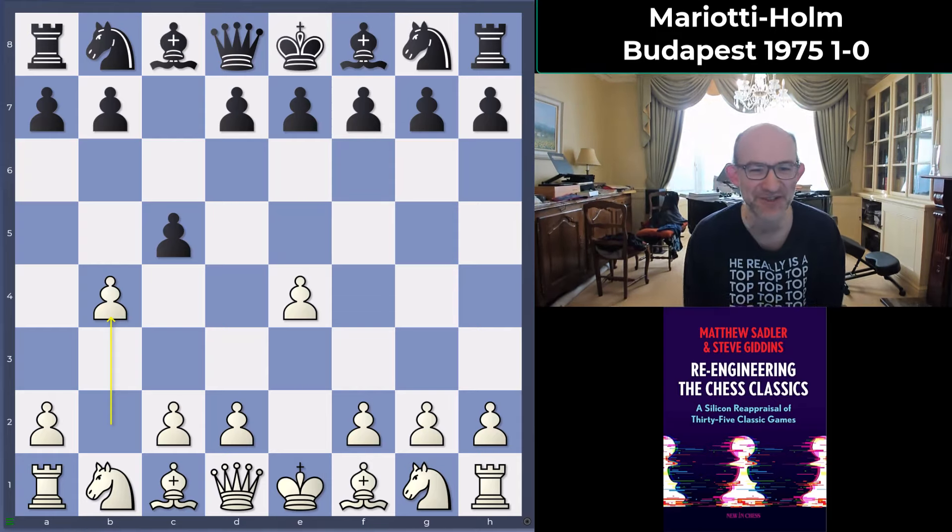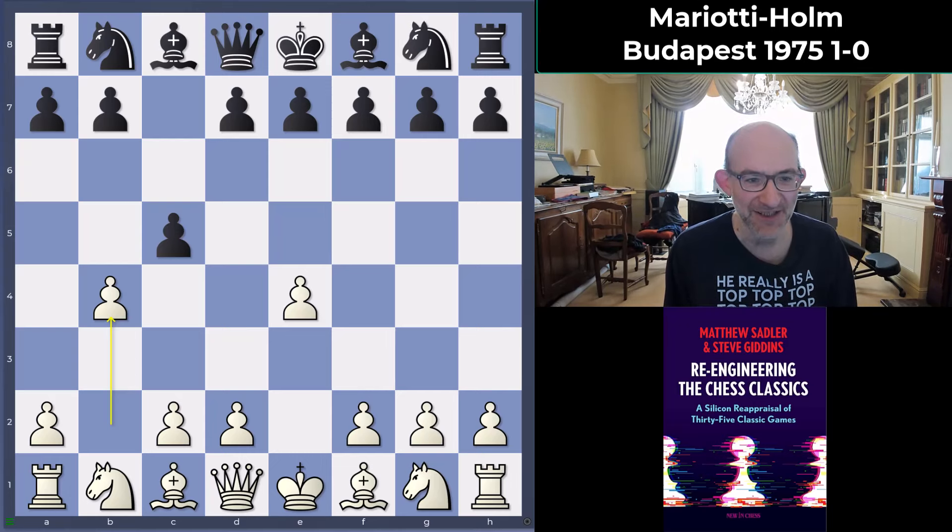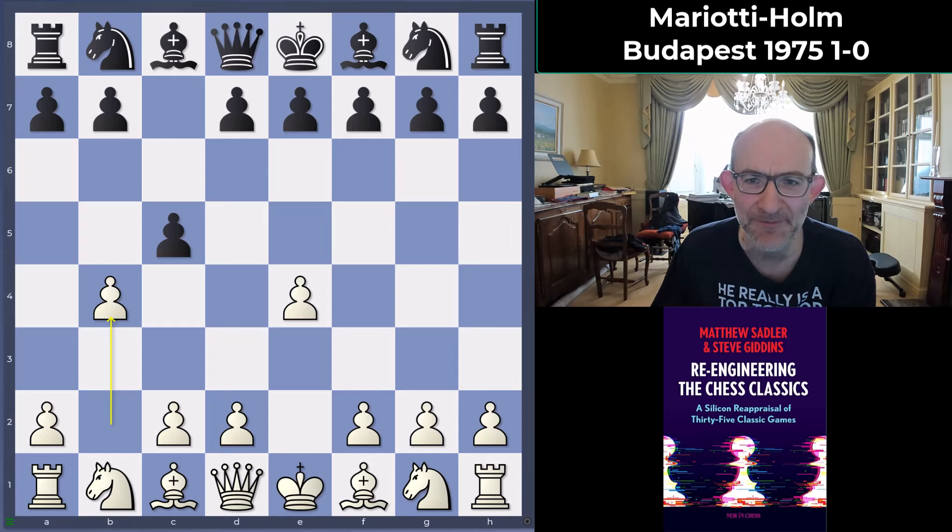This game features one of Mariotti's favorite openings against the Sicilian. We've seen quite a few interesting anti-Sicilians already, but Mariotti was also well known for playing the Wing Gambit. I like the Wing Gambit very much — I've played it quite a bit in blitz. Mariotti plays it in a very specific manner that's really interesting. This is Mariotti against Holm in Budapest, 1975. Seya Holm Pedersen was a Danish player.